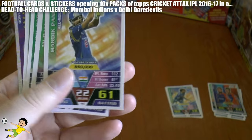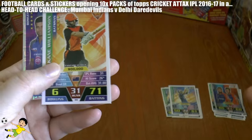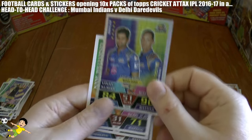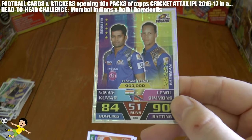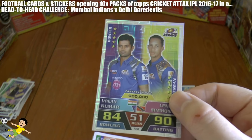However, here's Pandya with 22 runs for the Mumbai Indians. And as you see, a big haul there — 51 runs for the guys from Mumbai with the partnership card of Kumar and Simmons. So let's total these up now.